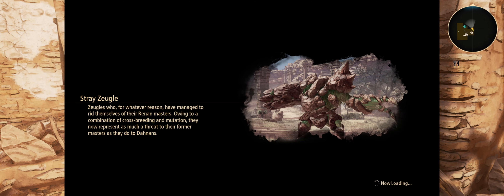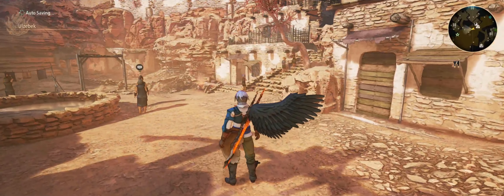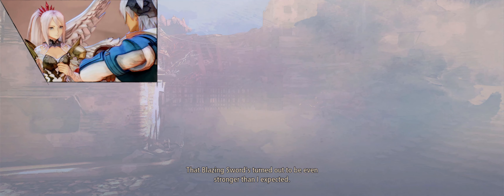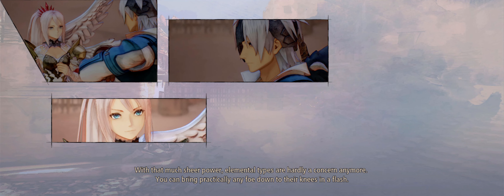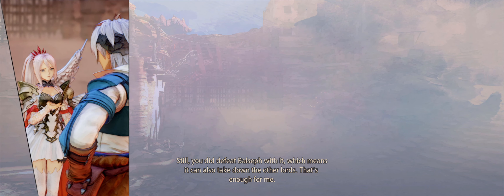We're gonna watch this cutscene and then kill those golems. That blazing sword turned out to be even stronger than expected. With that much sheer power, elemental types are hardly a concern anymore — you can bring practically any foe down to their knees in a flash. Don't count on me pulling off another Gates of Fire — that only happened because I had the help of that spirit vessel monster. Still, you did defeat Balseth with it, which means it can also take down the other lords.